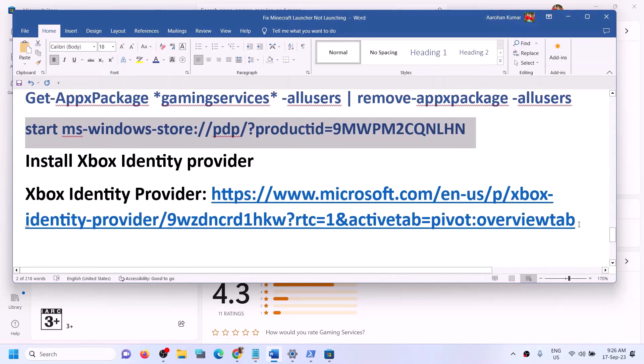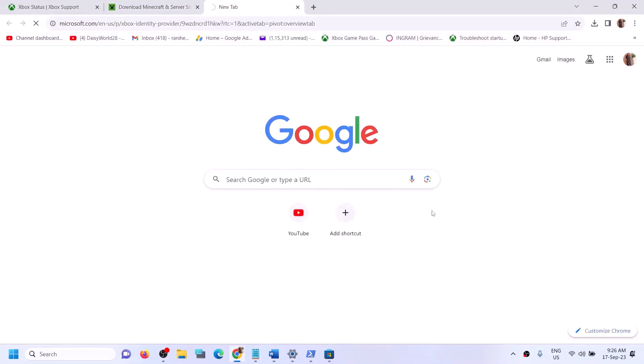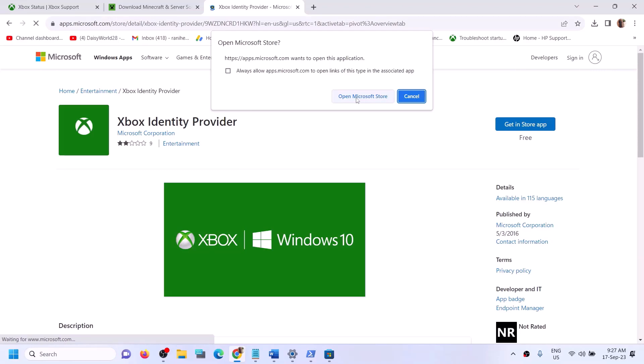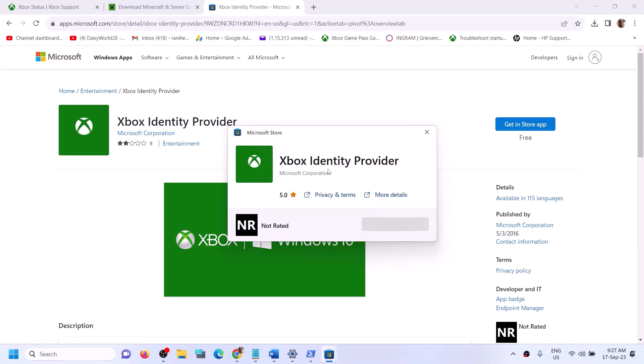Also install Xbox Identity Provider. Copy the link from the video description and open it in the browser — it will take you to the Microsoft Store website where you'll see Xbox Identity Provider. Click on Get in Store App, then click on Open Microsoft Store. If Xbox Identity Provider is not installed, you'll see an Install or Get button. If you don't see a button, that means it's already installed and you don't need to do anything.